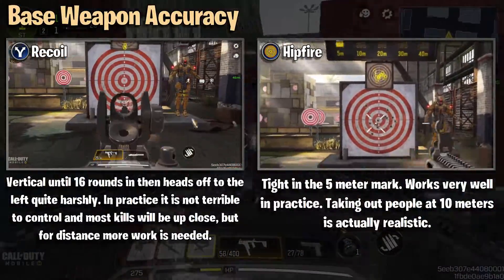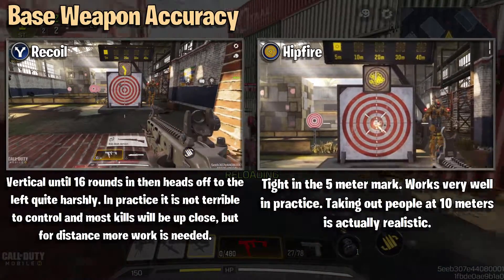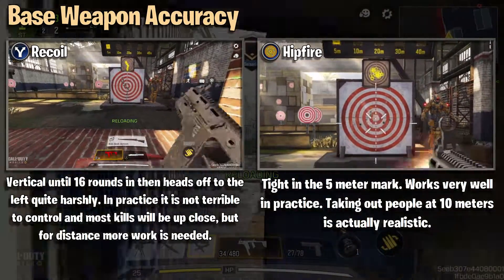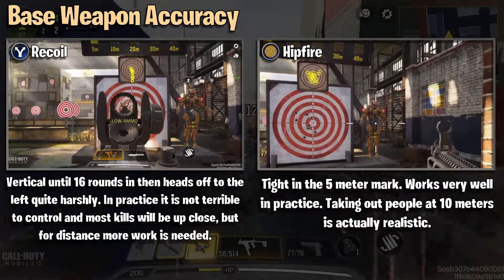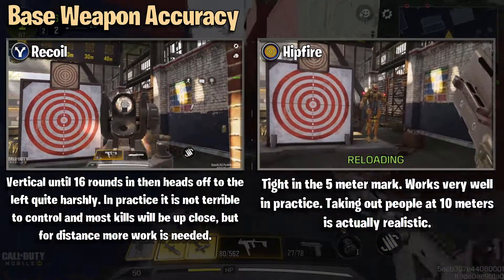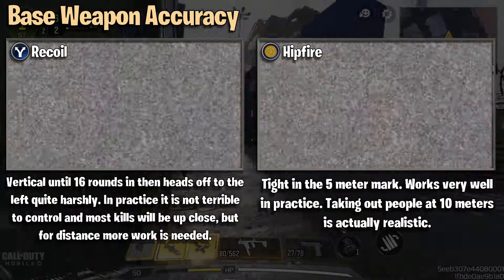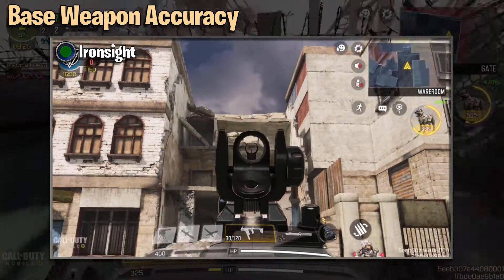Let's have a look at the accuracy. Most of the recoil is vertical until about 16 rounds in, then it does head off to the left quite hard, but it's not terrible. Most things you aim at, even at range, are going to be dead within 16 rounds so you're not going to hit that horizontal recoil. It is difficult at range but we do some work to fix it. The hip fire is really tight up to five meters, but taking people out beyond 10 meters is actually very unrealistic.